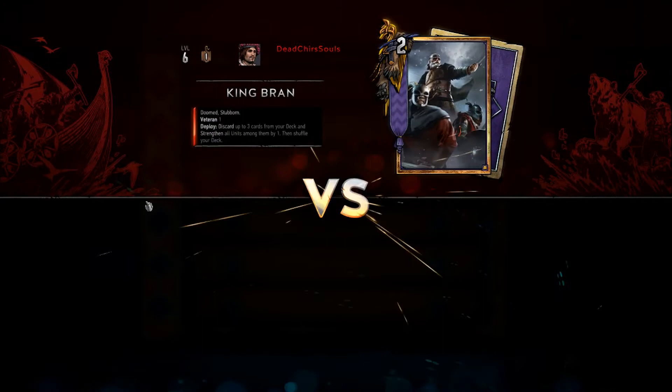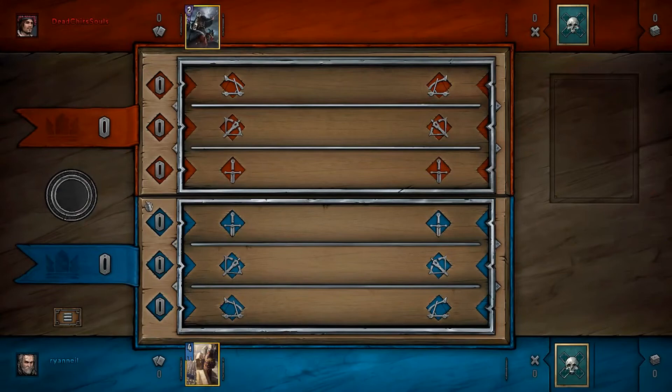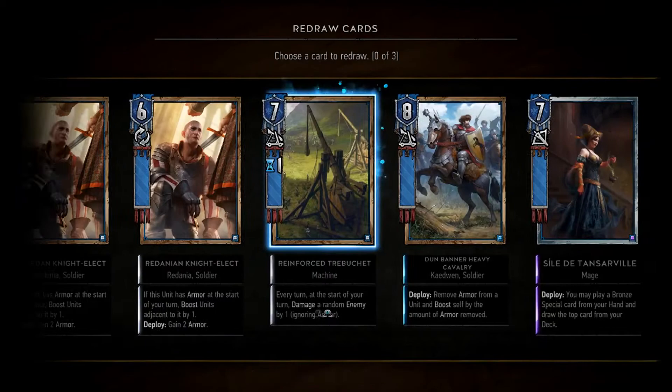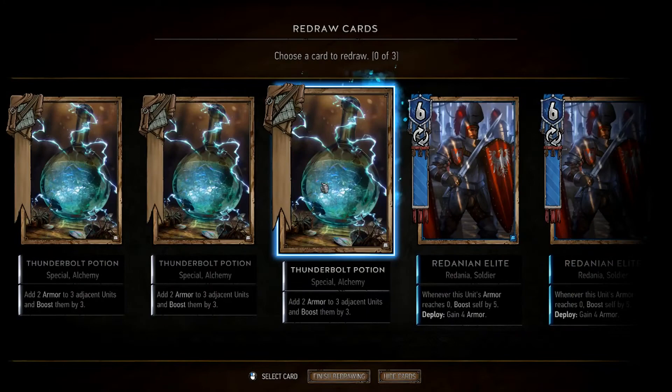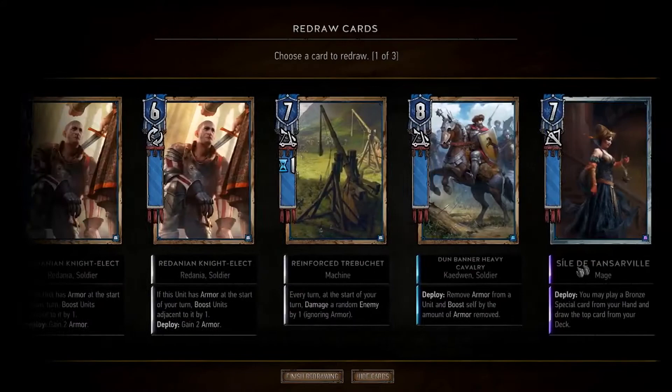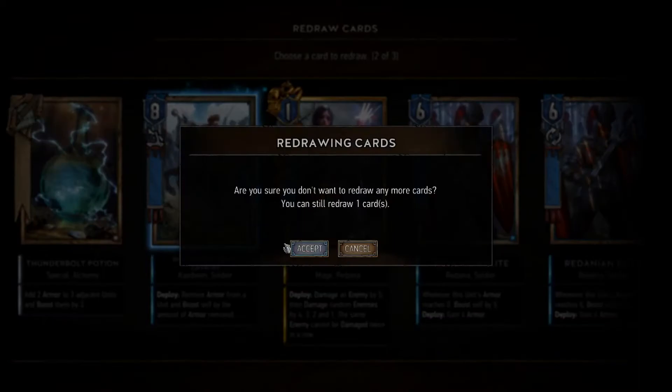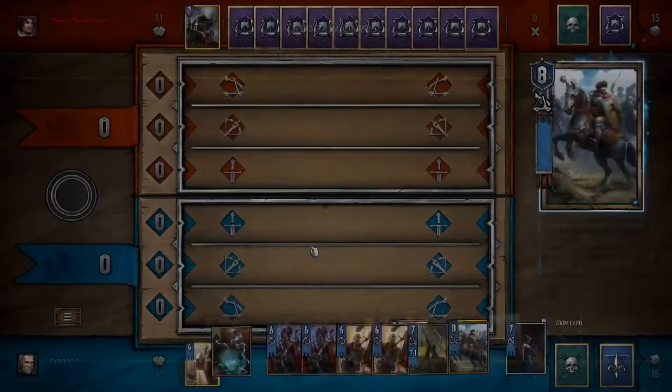We're against Skellige. I haven't played Skellige much so I have no idea what to expect — maybe Resurrect or Discard. Thunderbolt Potion is nice to have, Redanian Elite is nice, Knight-Elect is nice, Heavy Cavalry is good, Reinforced Trebuchet is good. I don't need all three Thunderbolt Potions — that's massively overkill. Philippa Eilhart is nice to have as well. Tanzerville will be used. Let's get rid of another Dun Banner. That'll do for me.